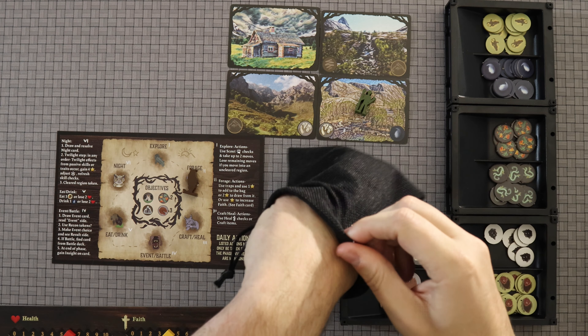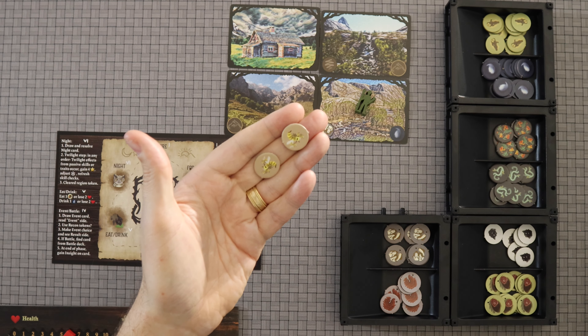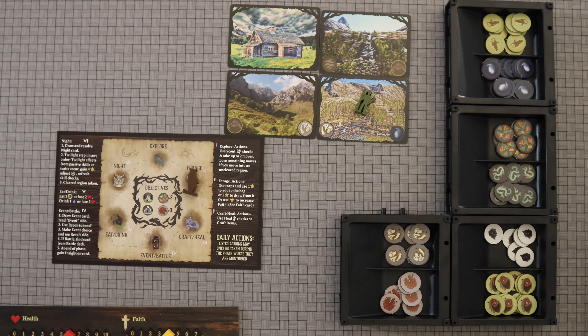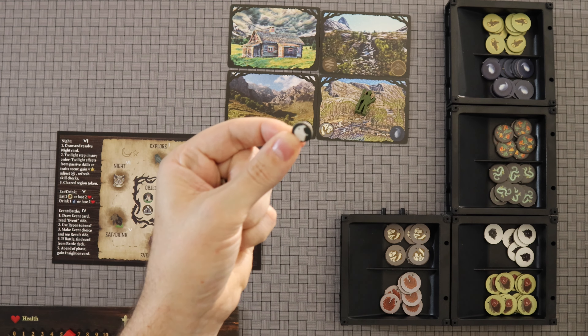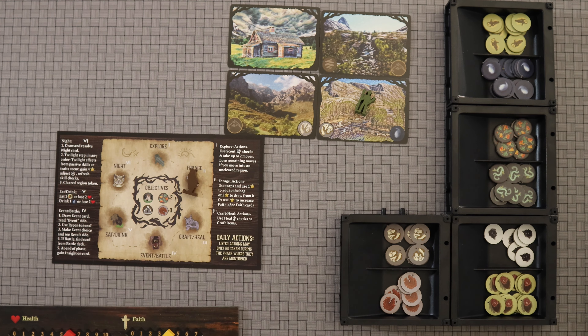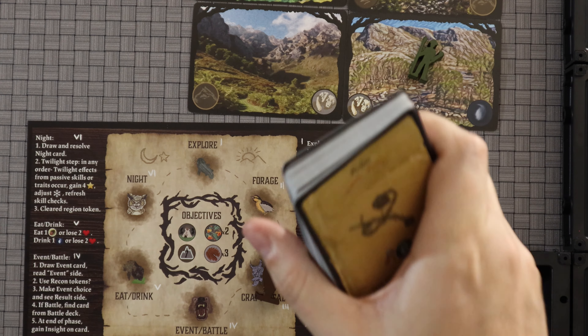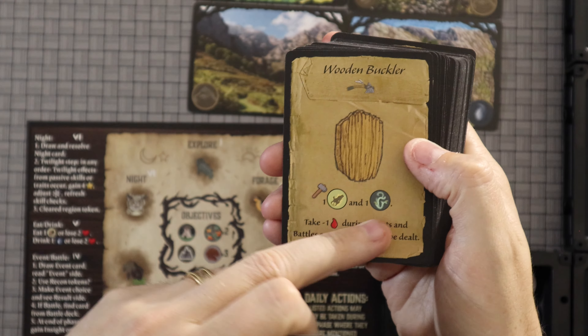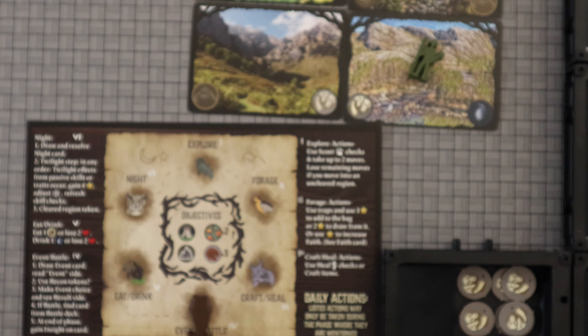All the other resources you can place into the bag by spending your opportunity. When you draw things out, you see what you get. I drew two wasps, which would mean I become poisoned — until I get rid of that I cannot heal, which is really bad. Once drawn, they go out of the game. The point is you're trying to get the equipment you need to craft items. There's a huge stack of item cards that tell you exactly what they do, what you need to craft them, and how you're going to use them.